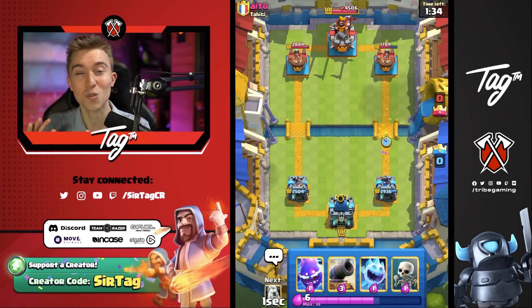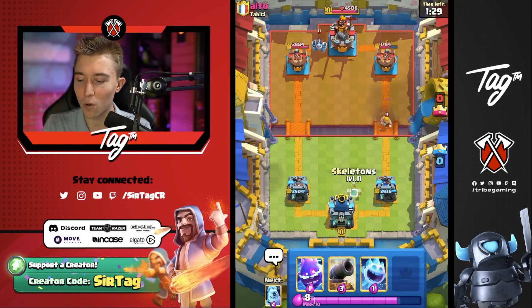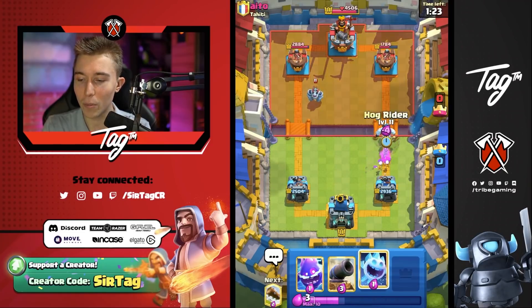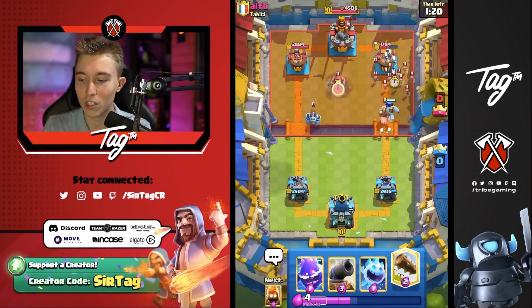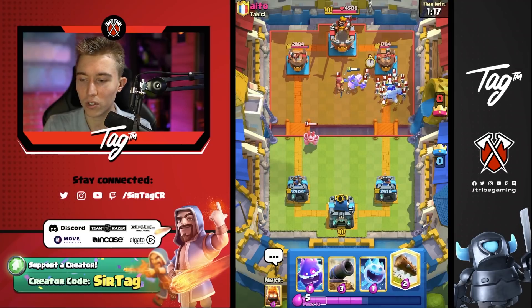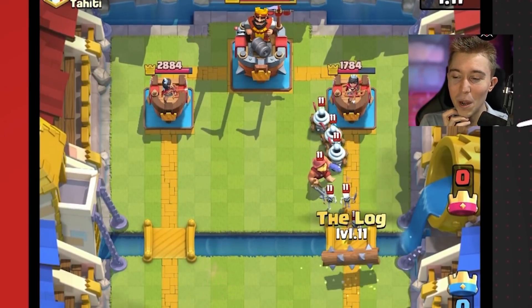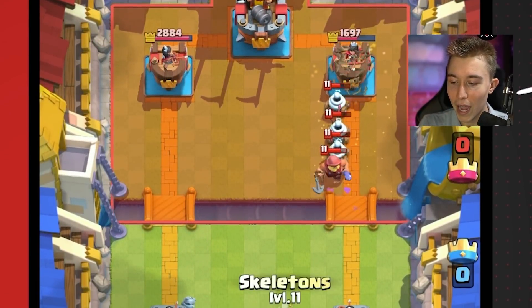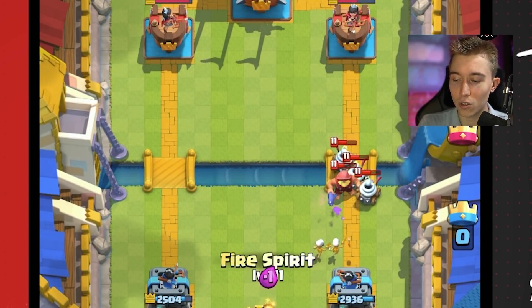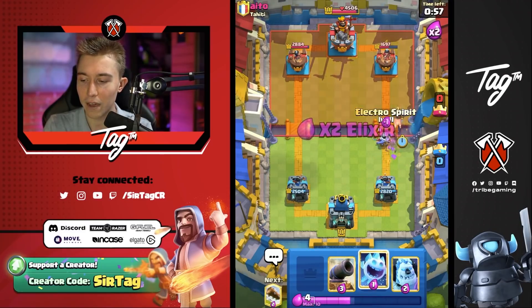This meme deck works well if you can outcycle your opponent's counters like Fisherman, or we can put Ice Golem ahead so the Fisherman doesn't lock onto the Hog Rider. I'll roll with that right now — going to hit him up with the Hog Rider. If he wants to go in for a Graveyard with Electro Spirit and a Cannon, he's going to be such a sad panda. I wonder if that targets the Ice Golem or the Hog Rider. It definitely did not do what we wanted, but he overcommitted — dropped his Fisherman, Zappies, and Skeletons, spending almost all of his elixir.